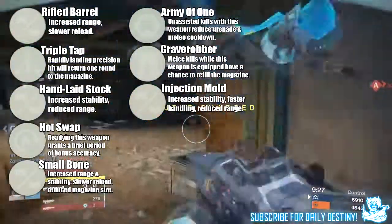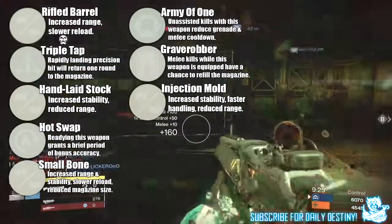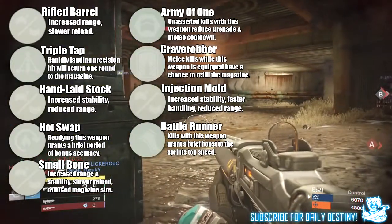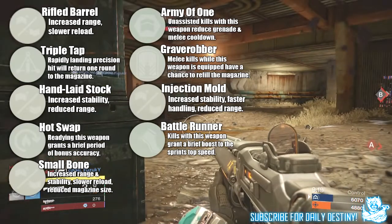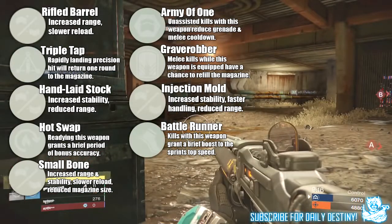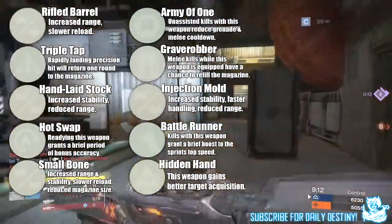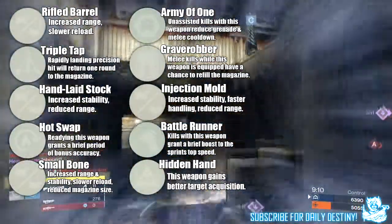Next up we have Injection Mold — increased stability, faster handling, but reduced range; this is one I saw on a few heavy machine guns. Next up we have Battle Runner — kills with this weapon grant a brief boost to the sprint's top speed; this is one I saw on a few shotguns and a few fusion rifles.